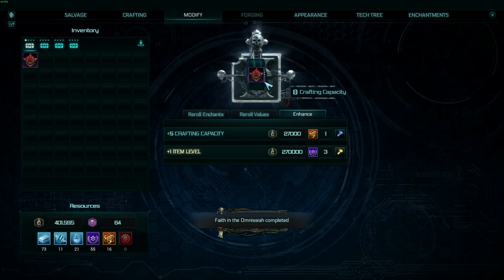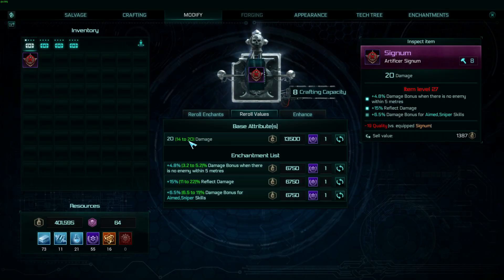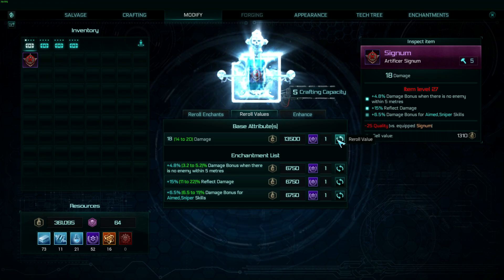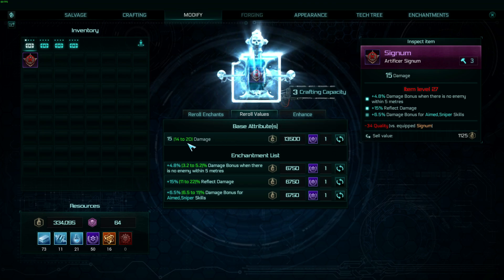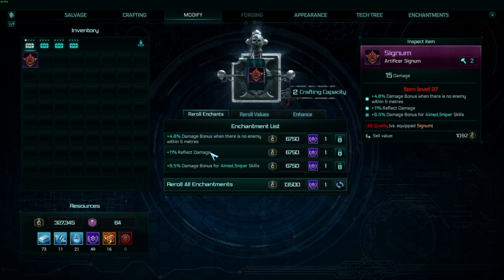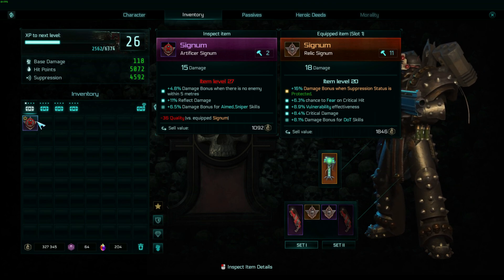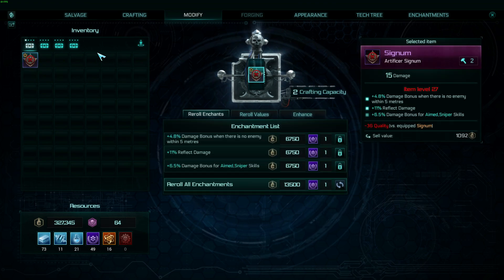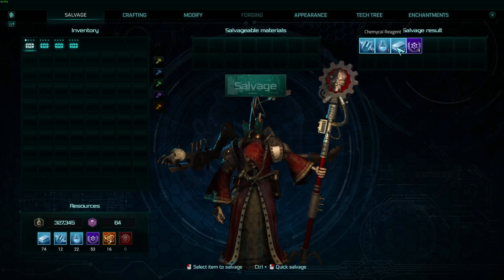Okay let's go with this one — it's 27 now which is interesting. Re-roll values: 20. We could re-roll this one — it's not a lot, 14 to 20, we're just experimenting here. Yeah, it didn't change much — 11 reflect damage which is lovely. Re-roll again — I do like this. Now is it useful to us? We can't even equip it but it's minus 36 quality. It's a good experiment.